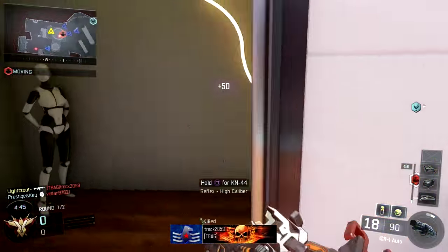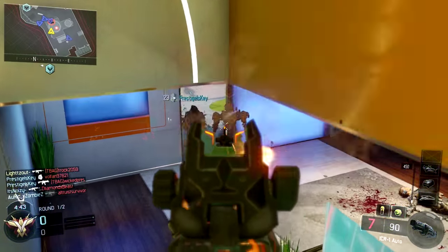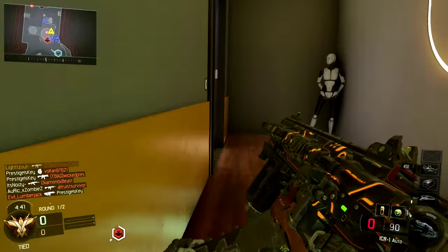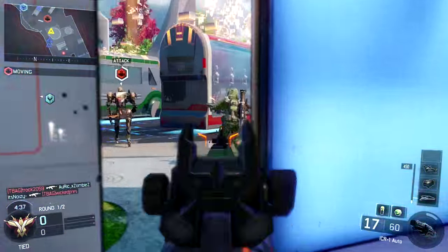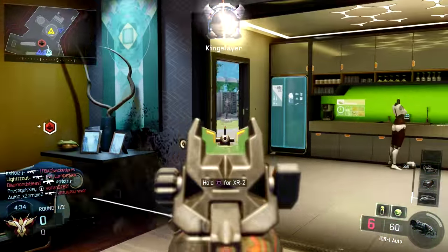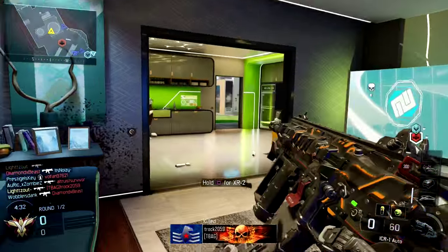What's going on guys, welcome back to Road to Gold. Today we're going to be talking about launchers. We're going to do the XM53 and the Black Cell in one episode because they're pretty similar. There's only one main difference and we're going to talk about that. So let's go ahead and get to it.